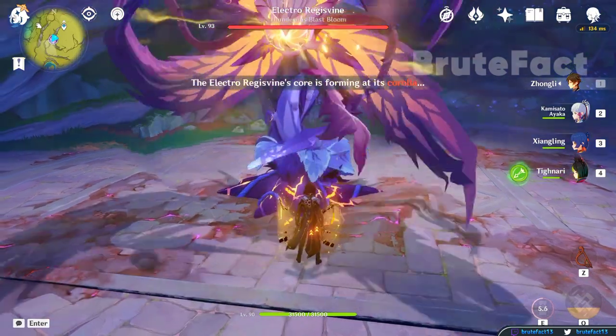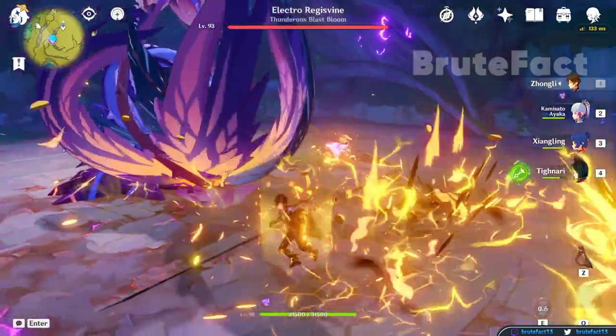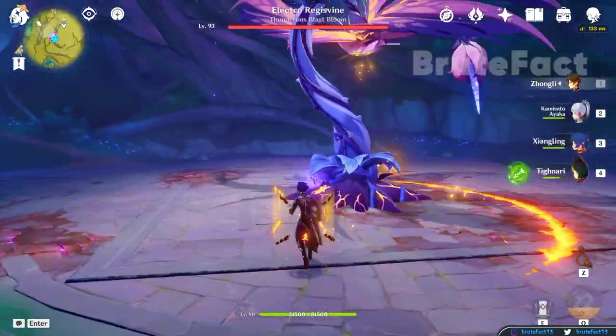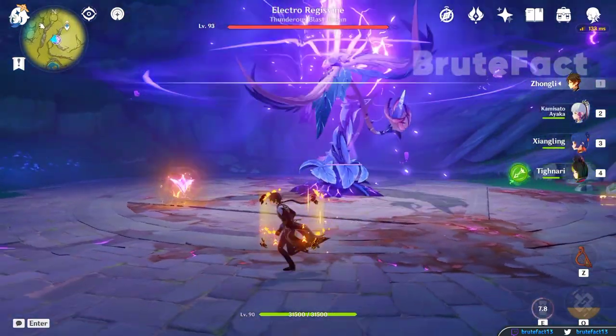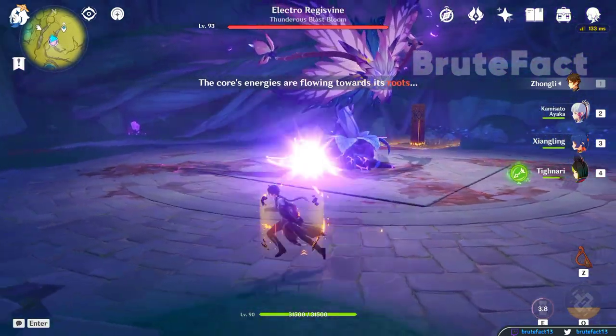When the Electro Regisvine throws the first electrical seed, don't destroy it. Just dodge the attacks and wait for the second electrical seed. When the boss throws the second electrical seed, both seeds will start to generate a collision that hits you hard, and you will get the achievement.